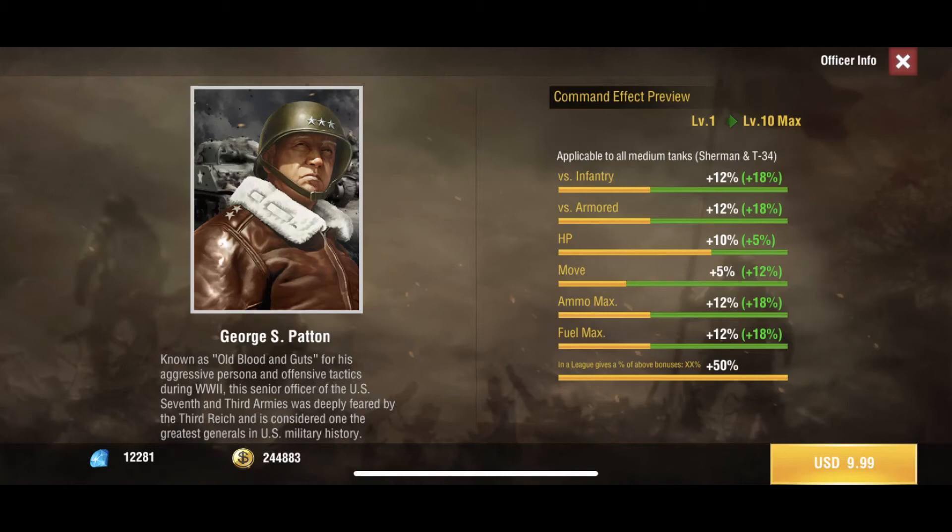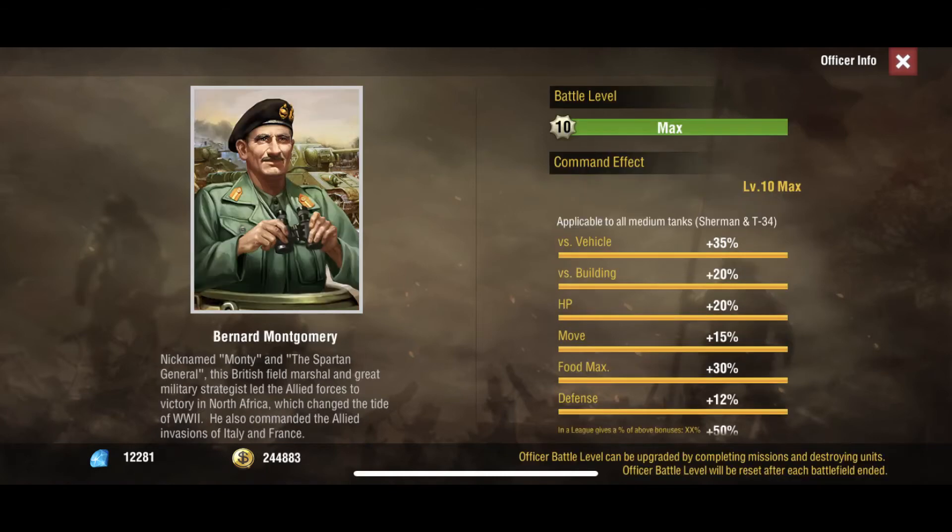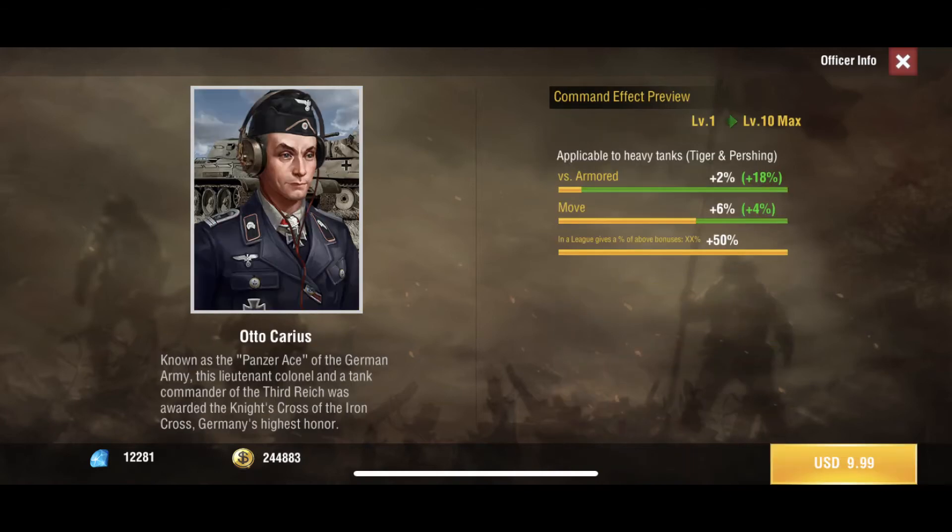If you want to play with Shermans, Patton is your guy. The next medium tank officer has really good bonuses as well — HP, building, vehicle — though nothing against tanks, which is kind of interesting. He's fairly cheap as well, $10 to $15.